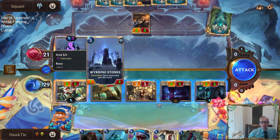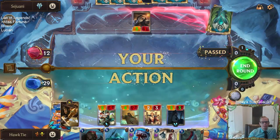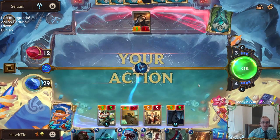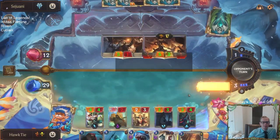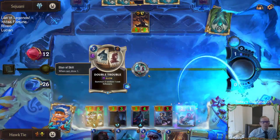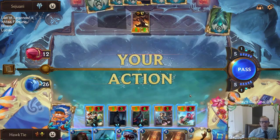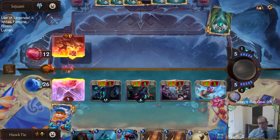Elixir of Iron would save either way, but this cannot get Brittle Steeled. Is Sivir still not leveled up? They just have Flash Freeze and Fury of the North for Sejuani. An open attack is probably good — that's 13 damage. They were at 12. We are through Sejuani — heading on over to Piltover and Zaun. Let's see what our last power is going to be.